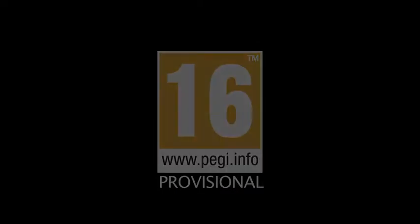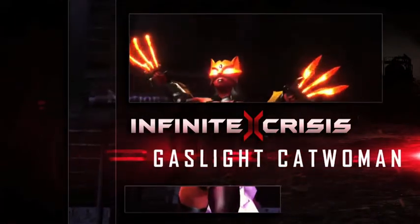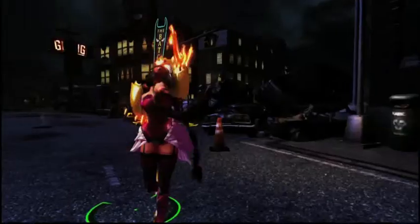Gaslight Catwoman — former career thief, now defender of the weak — traverses the scenic view of a steampunk Gotham. Gaslight Catwoman is a melee assassin who specializes in stealth, pursuing enemies, and slicing apart isolated targets.